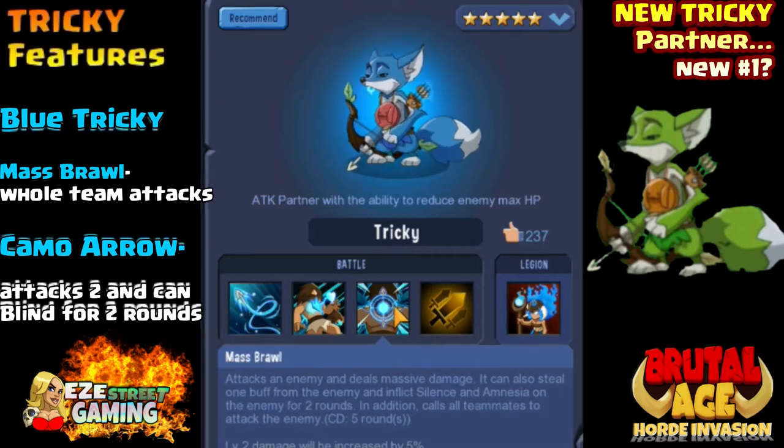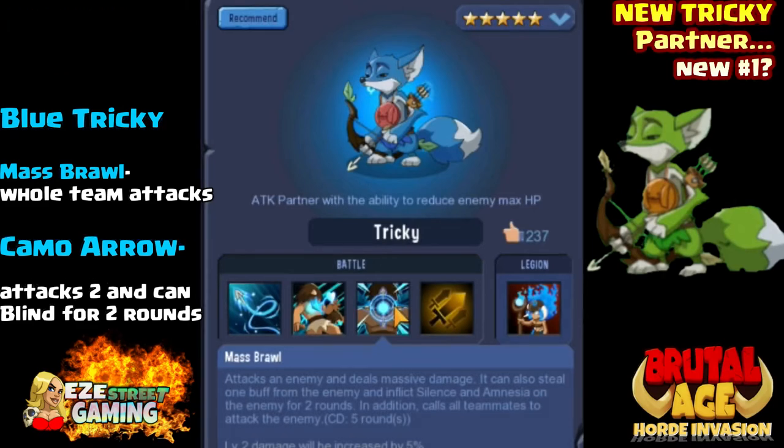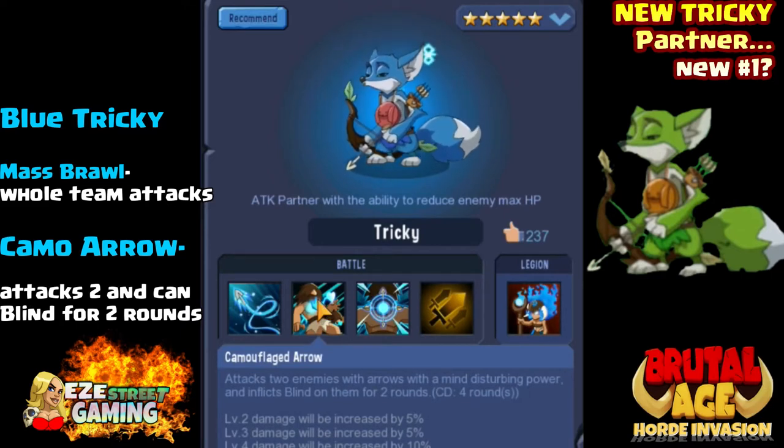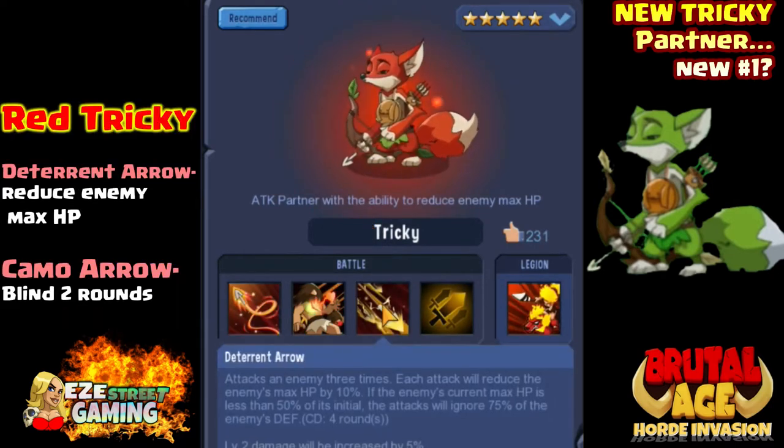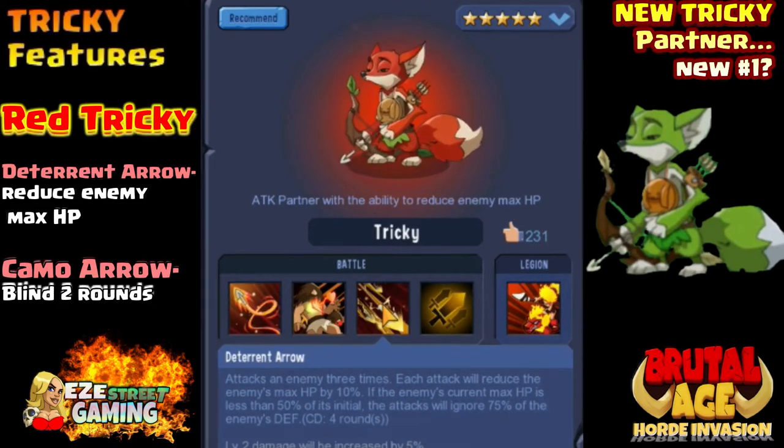Blue Tricky's main attack is the mass brawl - he attacks and the entire team attacks with him. He can also inflict silence and amnesia on the enemy for two rounds - remember that amnesia, we'll talk about that a little bit later. He also has the camouflage arrow that attacks two targets and can blind for two rounds, and the casual shot where he might nonchalantly get a Thor's curse.